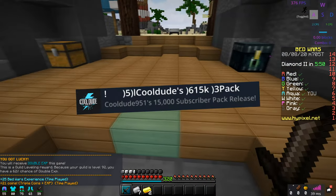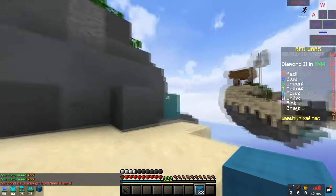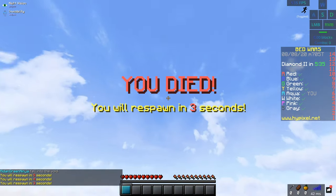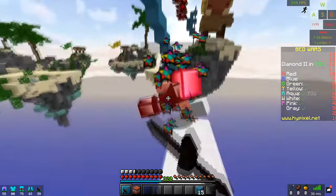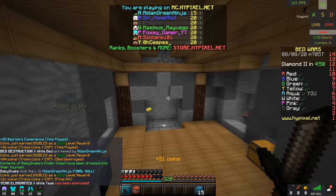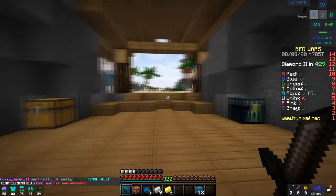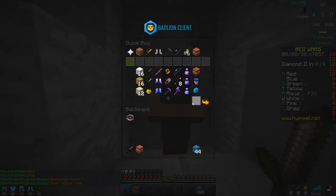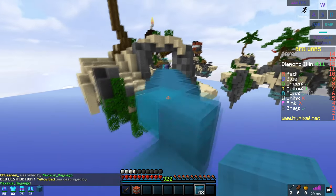We are now reviewing CoolDude951's 15k texture pack, and I gotta say this is a solid pack so far. My bridging isn't great, but the pack is nice. Look at the sky, look at the beds — they look really cool. The crosshair is one of my favorite parts about this texture pack. Look how unique it is. The pack is very vibrant and I really do like the texture. The sword looks great and the armor looks amazing. Interestingly, the fireball is the same as the one in my pack.